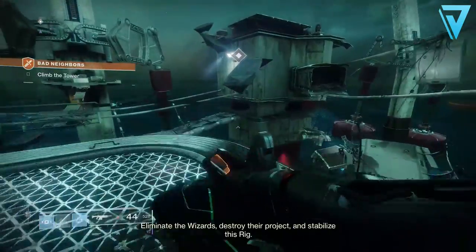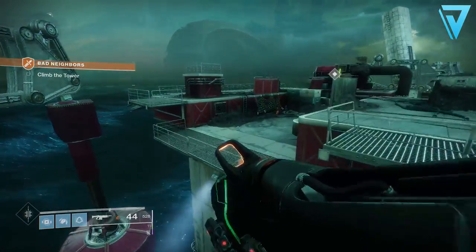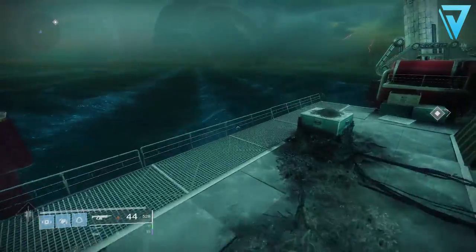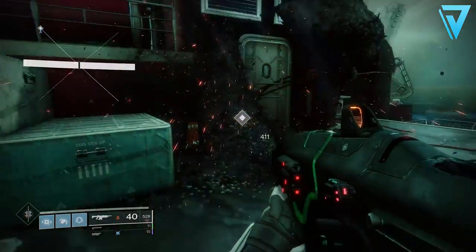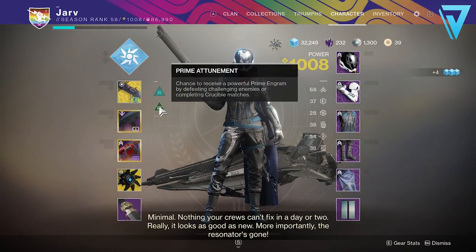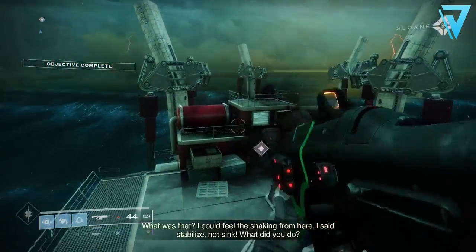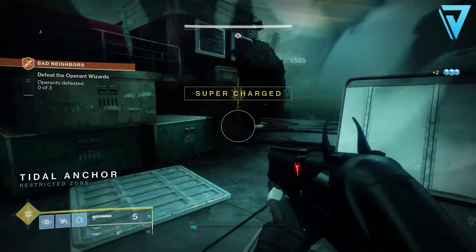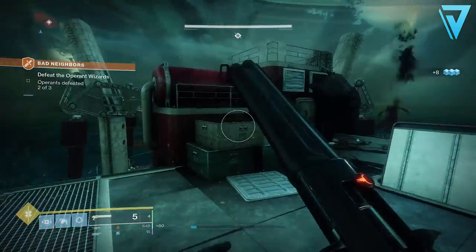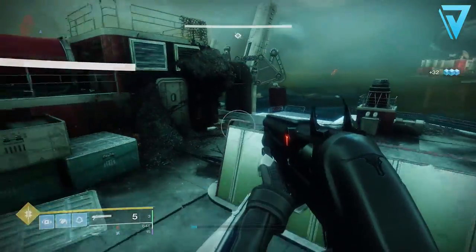Each and every season we normally come across one or two prime engram or exotic farms, however these videos normally don't show the loot you get in return. In this video I'm going to show exactly what an hour's worth of farming can do. With each and every reset we get a refresh of the prime entombment, which gives you a chance to receive a powerful prime engram by defeating challenging enemies or by completing crucible matches.